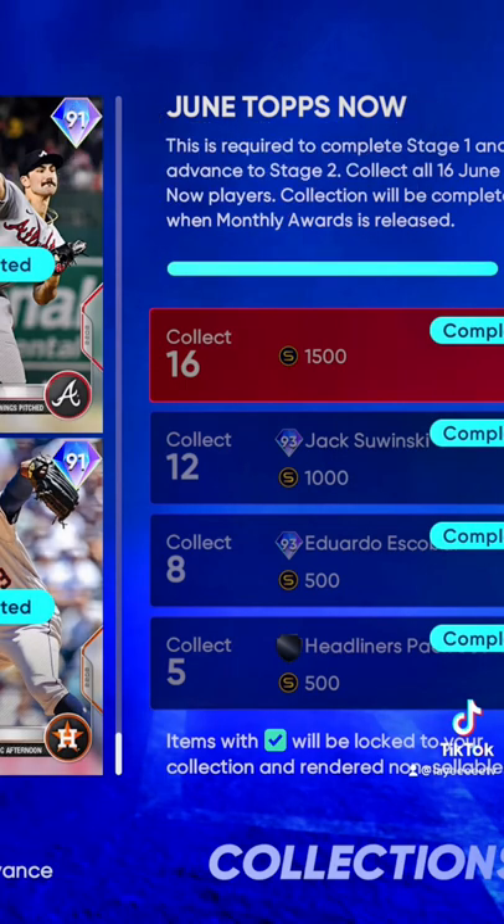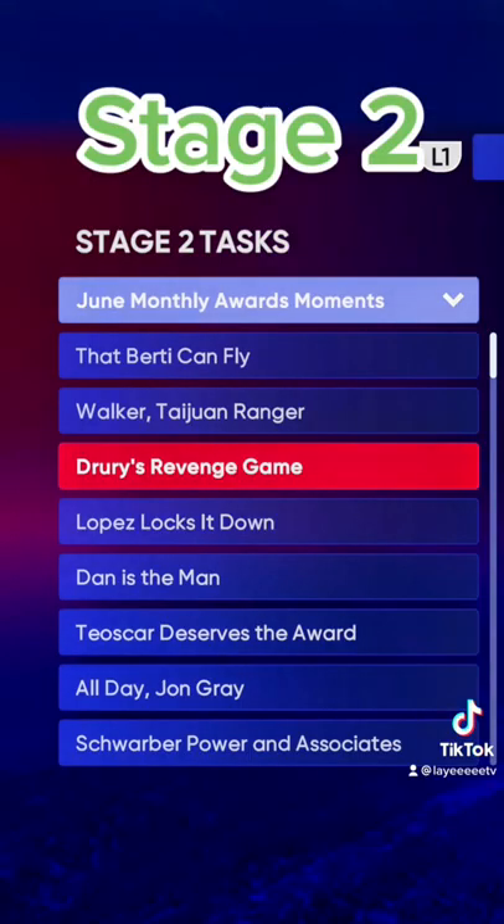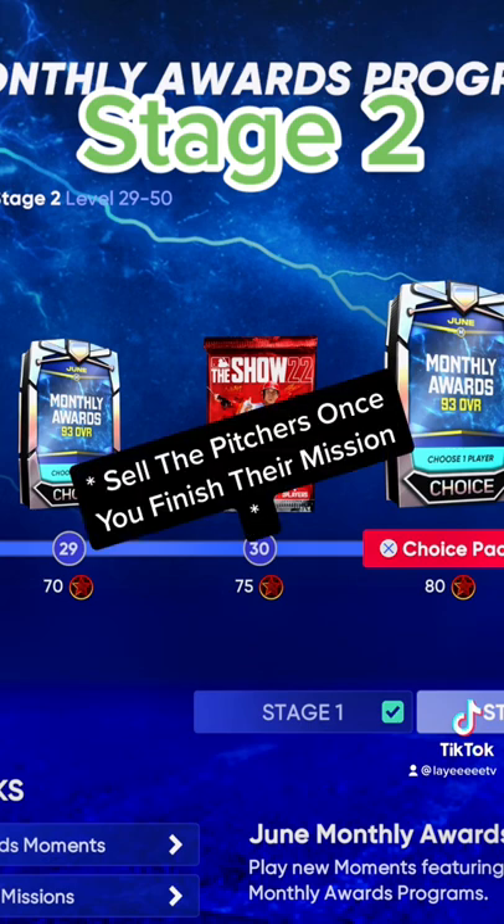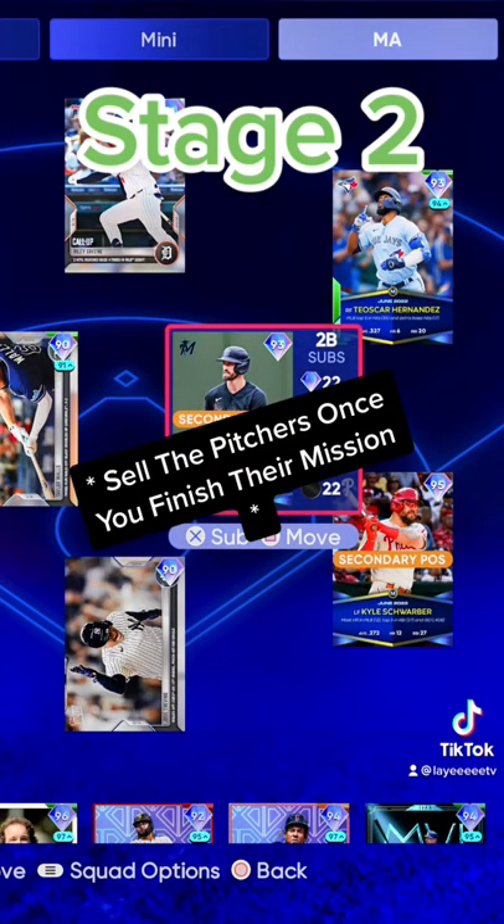For stage two moments, hit the moments: power swing everything, pitcher's walk, lead-off batter, and quick pitch the whole game. Once you finish the moments, you're gonna get two packs. Get the hitters in both of those packs, then buy one pitcher.